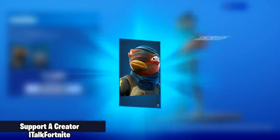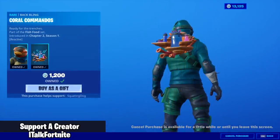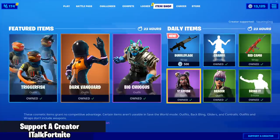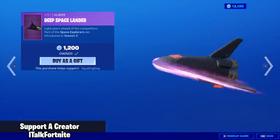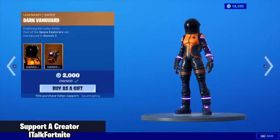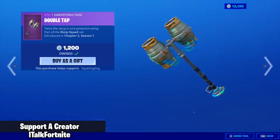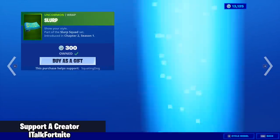Well, you know we're going to buy it. I wonder if the back bling sings — it probably does. But yeah, that's it for new items. Deep Spacelander's back, the Orbital Shuttle, and the Dark Vanguard is back with the back bling Dark Void. The Double Tap is still here. The Slurp Wrap is still here — it's alright, I like the animated one more.